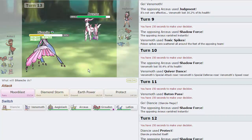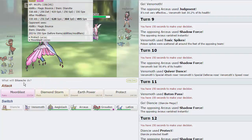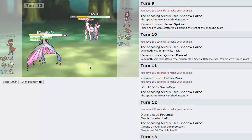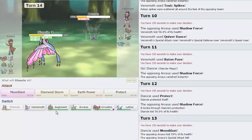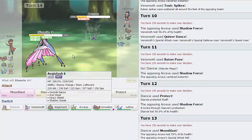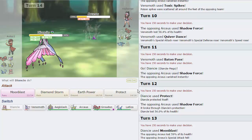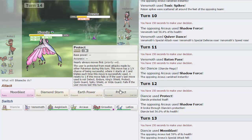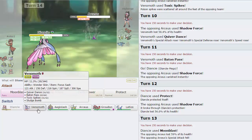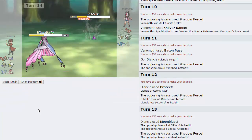Whoa — Shadow Force goes through Protect! I had no idea. I'm just gonna Moon Blast right here. We're not going to be able to take out his Arceus, and he is going to just go for Shadow Force again. Unfortunately, we don't have any Normal types on this team. I wanted to win with this — dang. I had no idea Shadow Force went through Protect, to be perfectly honest with you guys, that's why I clicked it. We'll just go into Venomoth and sack it — we have no need for it anymore, it's gonna get Shadow Forced anyway.